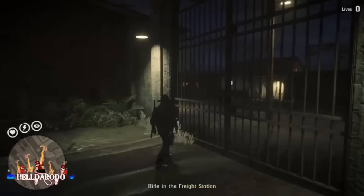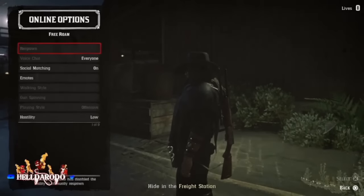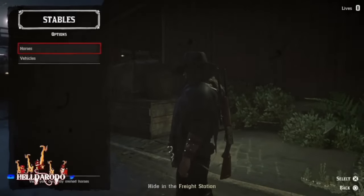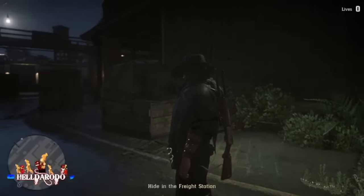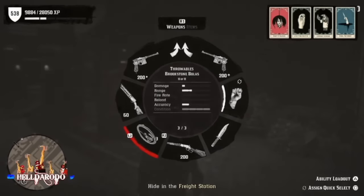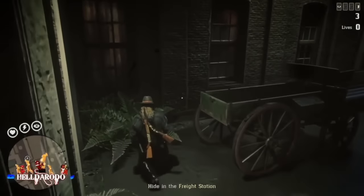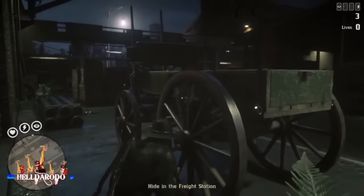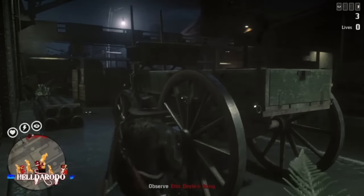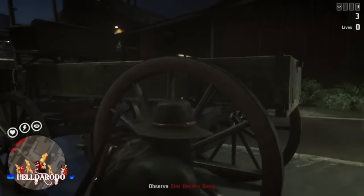Now I went through the cutscene and everything - run over these gates. Call in your hunting wagon from the menu options - hunting wagon or bounty wagon. Get your bolas out; if you ain't got bolas you can use your lasso too. Stay here by the wagon. This is about three to four minutes instead of how long it took down that hallway.